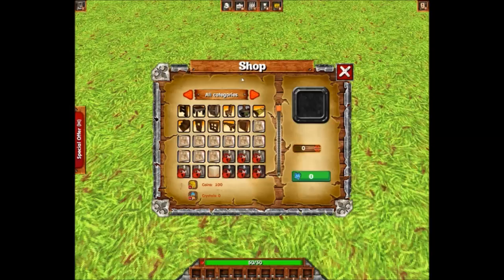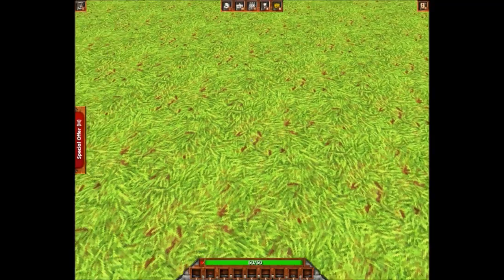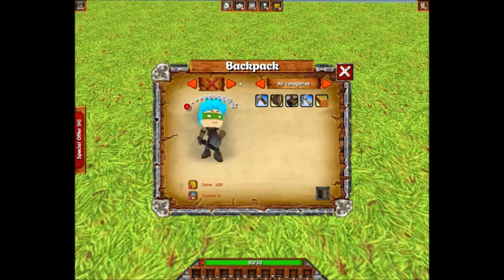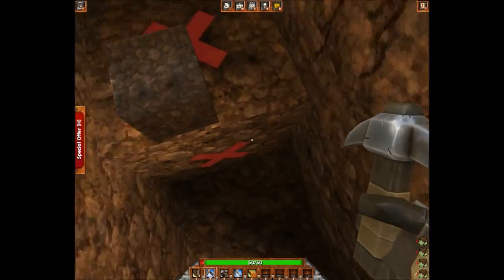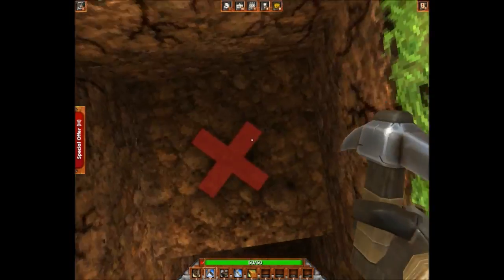Pretty much. Alright, here's the shop. I don't even have anything to do that with. I opened my inventory again. It opened. How do I — okay. Oh, there's a pick. There's a furnace. There's an axe. There's a plank of wood. Okay, we're on. Oh my god, that's weird. I'm not even close to that.